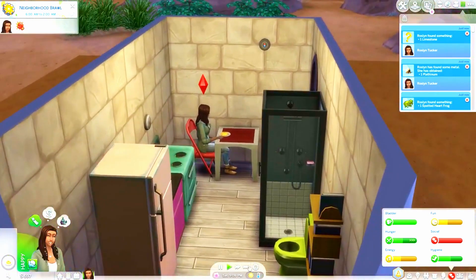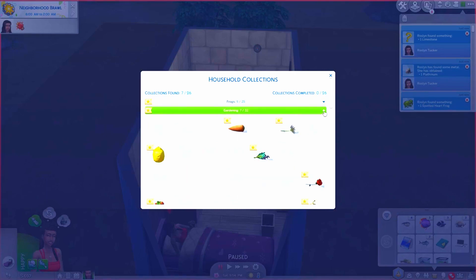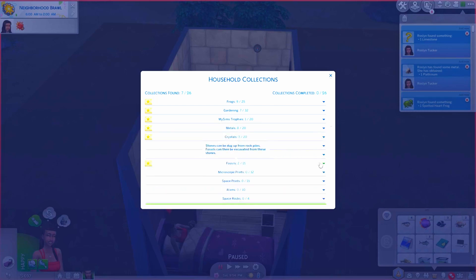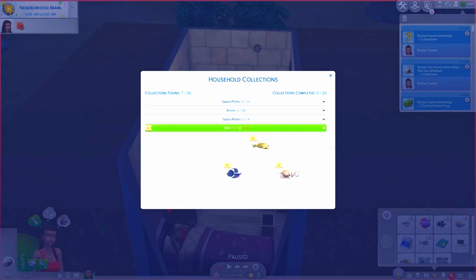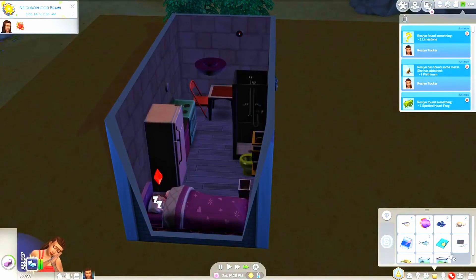She's got nine frogs, seven produces for gardening, one My Sims Trophy because we're not opening those, eight medals, three crystals, two fossils - we're not opening those either. No microscopes, space prints, aliens, or space rocks, but we do have six fish. We're not really gonna play out the collection part of this, but we're just doing it to get money right now. Alright, it's summertime. Let's grab a serving and then play some video games. Let's also care for the garden while she's home still, and then I promise we will go to Granite Falls after she pees.